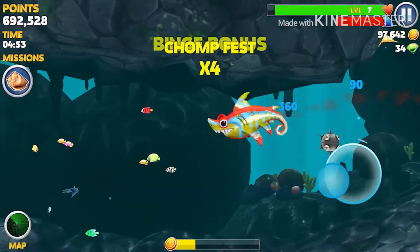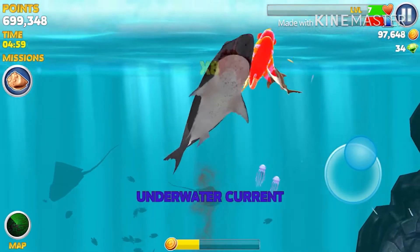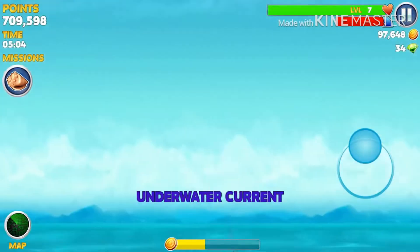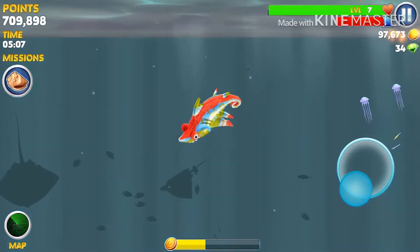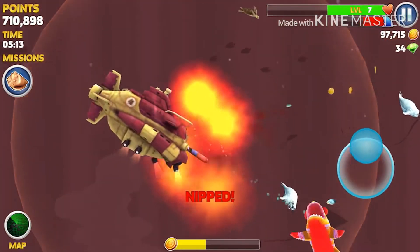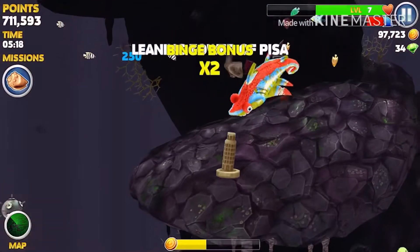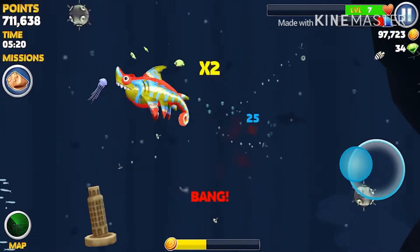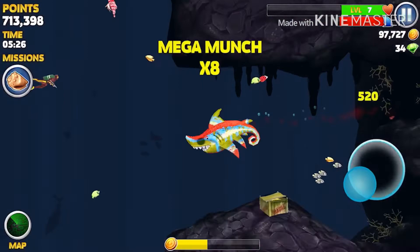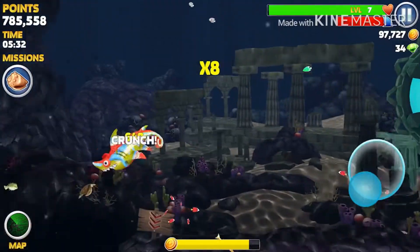We went invisible again — why do we keep going invisible? We're about to lose the ability. Time to watch an ad. After the ad, somehow we ate the megalodon. We're already level seven, but he's actually pretty small for a level seven. I don't feel like fighting this submarine — this shark is weak.